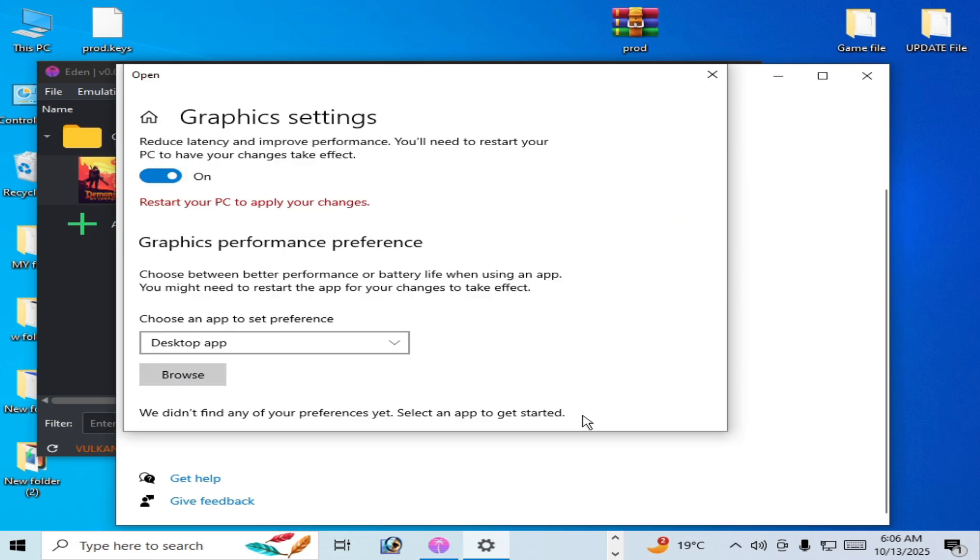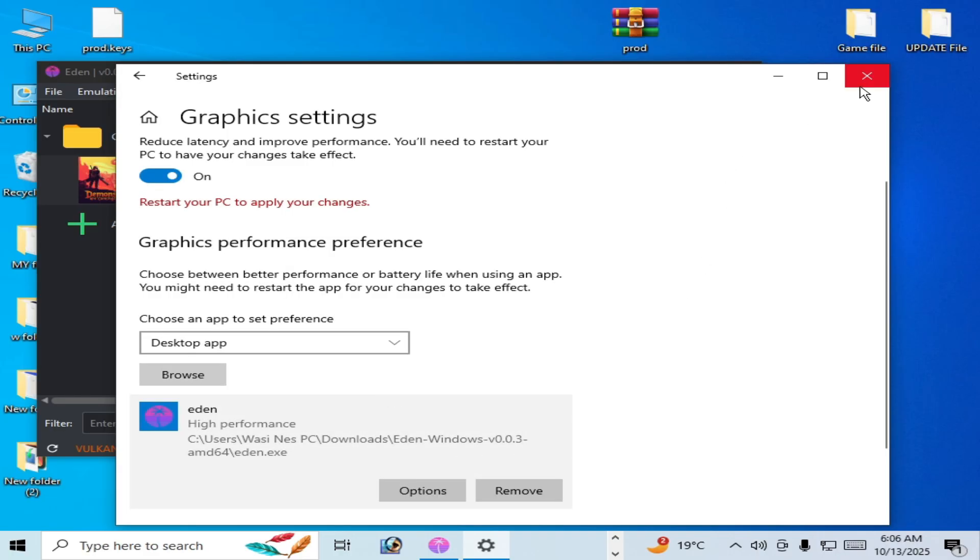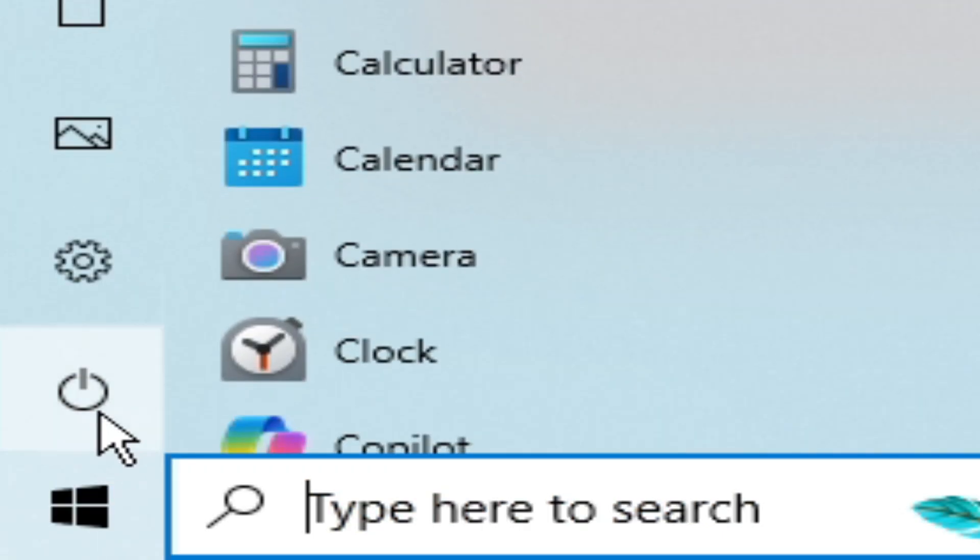Click Browse, navigate to your Eden emulator folder, and add it. Set the option to High Performance and save. Close the window, then go to startup and restart your PC.